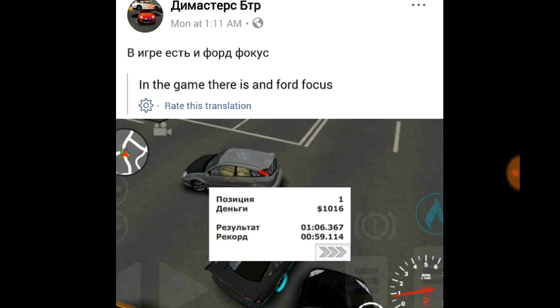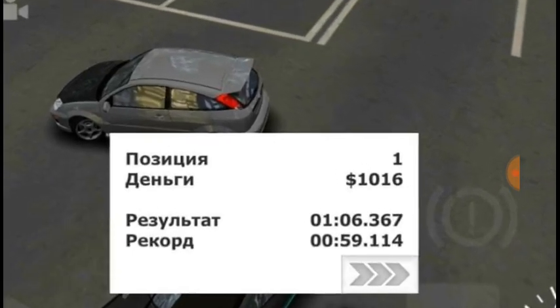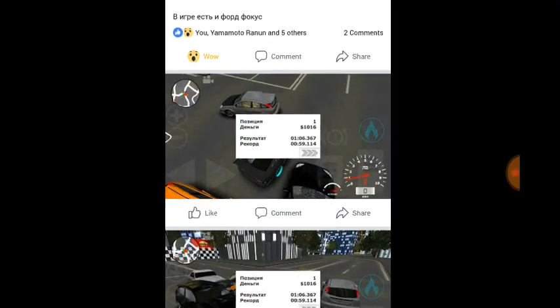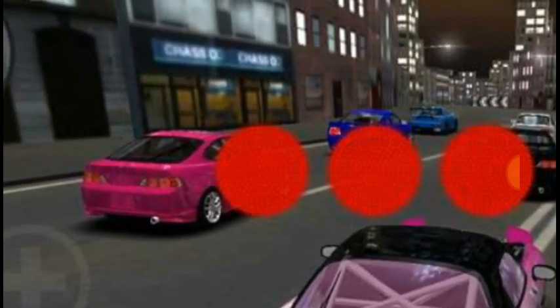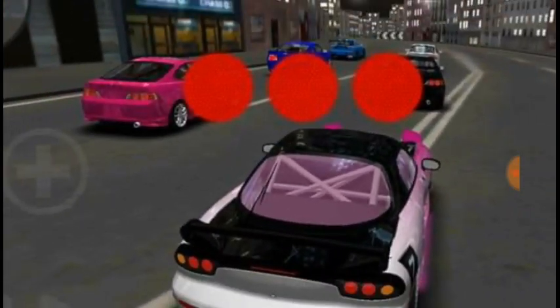They were the first ones to shout out to me that there are two new cars in the game, and I took it upon myself to bring it to everybody as fast as possible. The Ford Focus is a really nice car - it seems like it's around 2005 and up, pretty newish. The next car is the Honda Integra, which is the car that I wanted, and I can't believe I asked for it and they actually gave it to me.